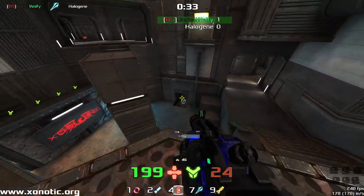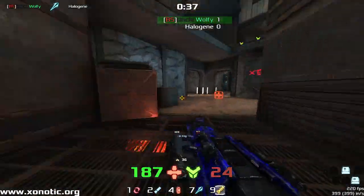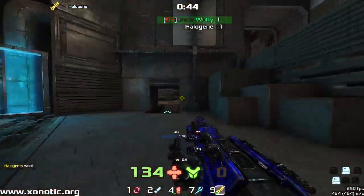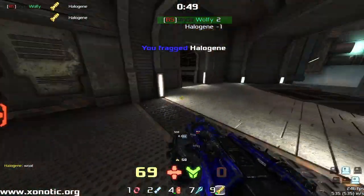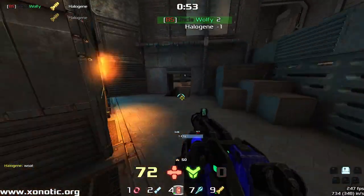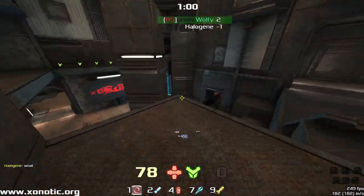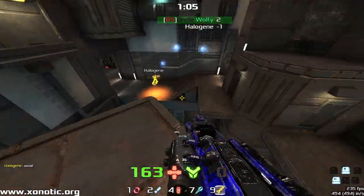Wolfy, of course, I've seen him play hundreds of times now. And I think this is going to be a pretty good game. A lovely minus one from Halogen there, shooting straight into the wall, and Wolfy getting a three-frag lead — a very early three-frag lead. But Fuse, as we know, is a bit of a strange map when it comes to frag leads. Sometimes they can stick and sometimes they just don't.